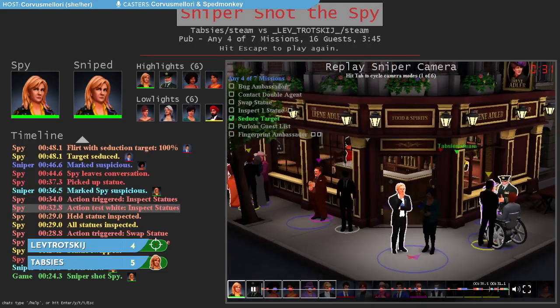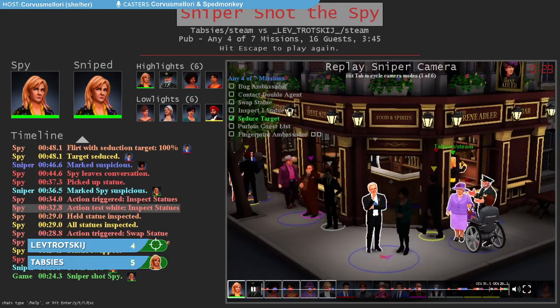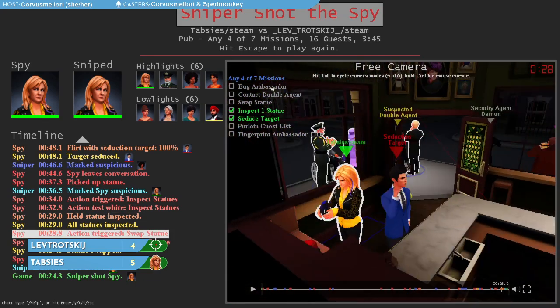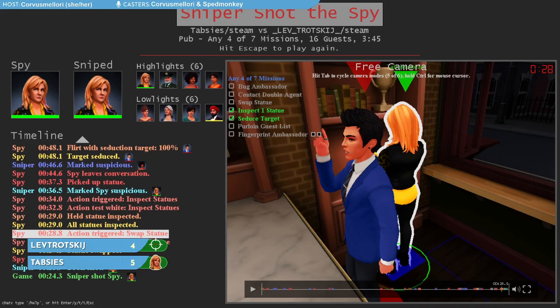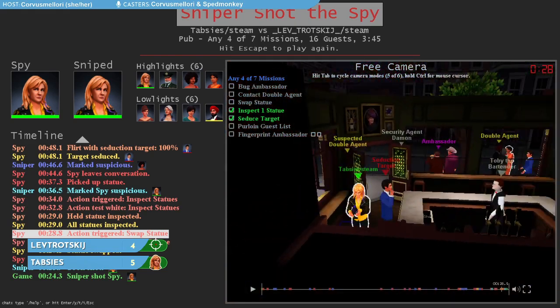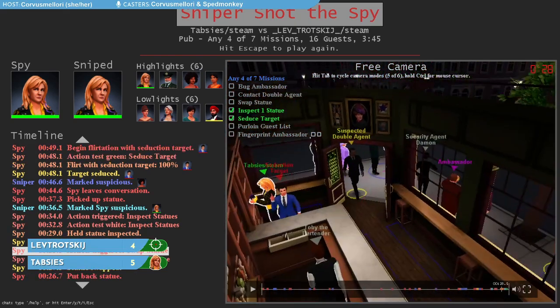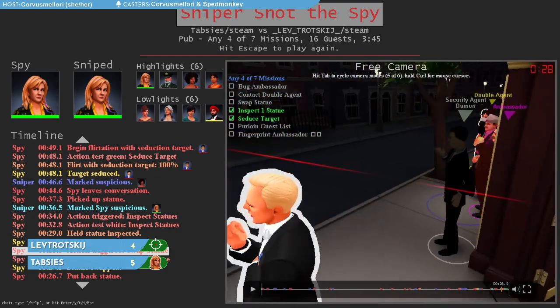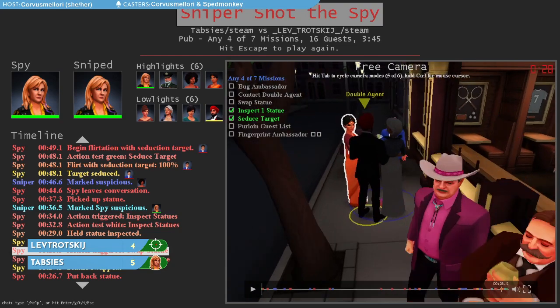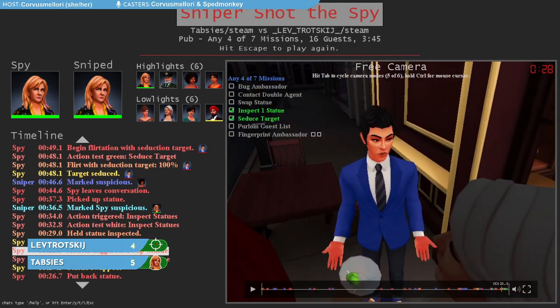A question from chat: how do we tell the twins apart? One twin is wearing jewelry that includes a tie pin, an earring, and a ring — we call that bling twin. The other one without that jewelry is plain twin. A lot of players will highlight one or the other to differentiate them on the sniper side. Technically, bling twin and plain twin are the community names for the two characters.